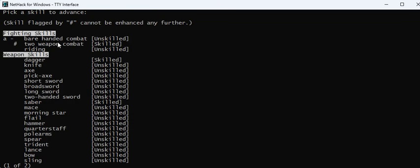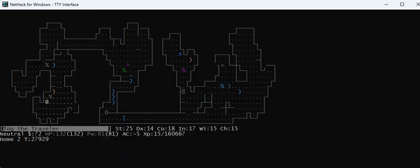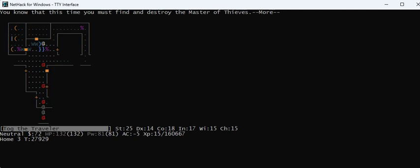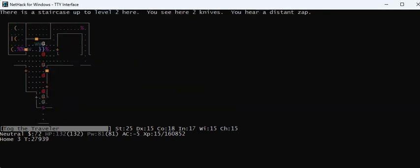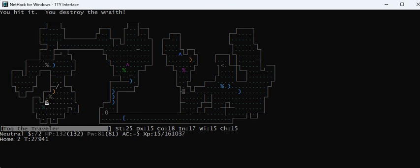Using alt-E I can see I'm as skilled as possible in two-weapon combat and in saber, even though it doesn't show the hashtag like it should. Tourists are really weak in the early game, but you get this far and they're much less weak. He's standing on the stairs so I lure him away a little. I kill the wraith — it left me a corpse. Eat it — experience level 16! The wraith rummages through a large box — that's new in 3.7. He just took something out of that box probably. He follows me upstairs and I kill him.